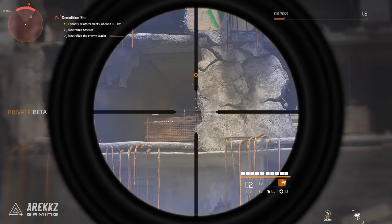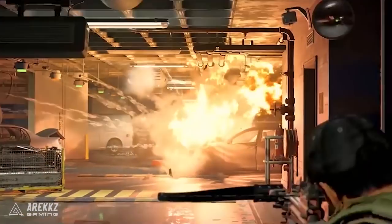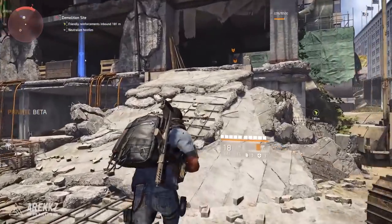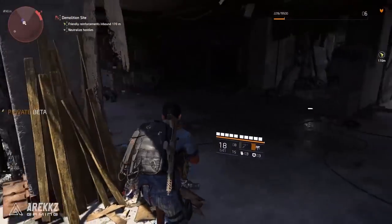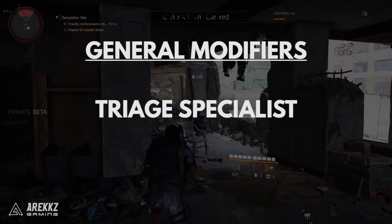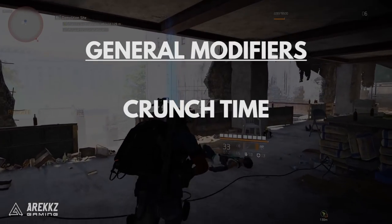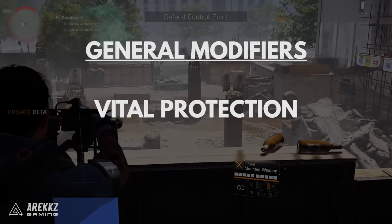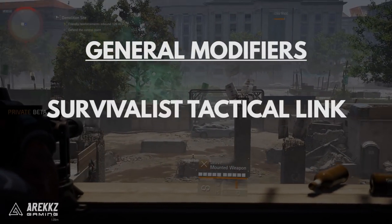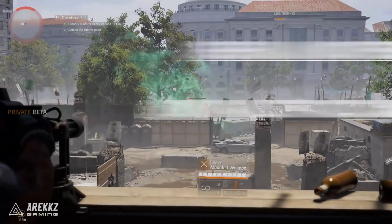Moving on to the Survivalist specialization — this one features the explosive-tipped crossbow as its signature weapon. The general modifiers are: Elite Defense — plus 20% protection from elites; Triage Specialist — plus 25% increased healing from team members; Crunch Time — 10% cooldown reduction when in cover; Vital Protection — reduce critical hit chance in conflict by 20%; and the Survivalist Tactical Link — group members gain plus 10% damage to targets with status effects.